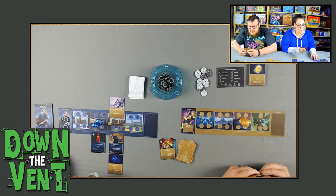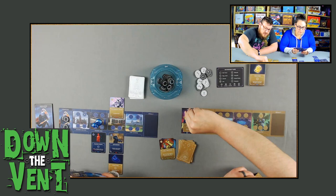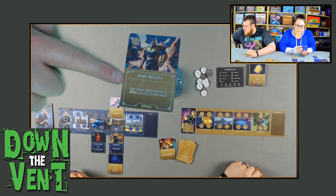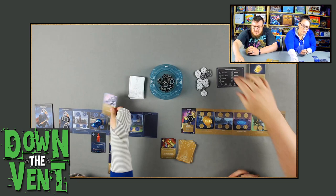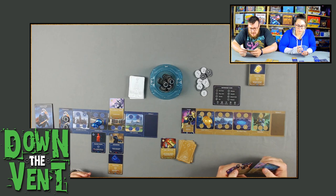Thanos is going to Sanctuary 2. The first action there is to take two power. I can play a card as well — I'll pay one to play Warp Reality, which is an effect. For effect cards, you just do what they say and then they get discarded. This one says search my discard pile for an effect card and put it into my hand. I'm going to take the Consult the Well card back, which helps me put Infinity Stones out into play. I can activate a card, but I don't have any cards in my domain to activate right now. I'll discard two cards, then draw back up to four.